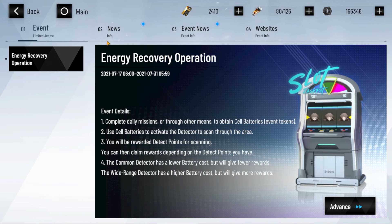This is the event — limited time access. You can just read the event details: complete daily missions or through other means to obtain cell batteries, which are the event tokens. Use cell batteries to activate the detector to scan the area. You will be rewarded detector points for scanning. The common detector has a lower battery cost but will give you fewer rewards, and the wide range detector has a higher battery cost but will give you more rewards.